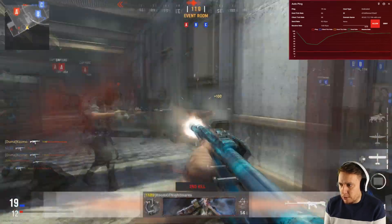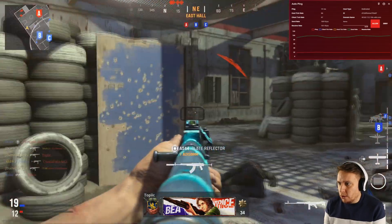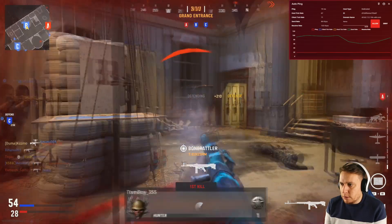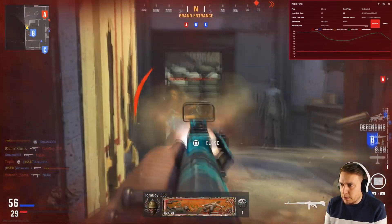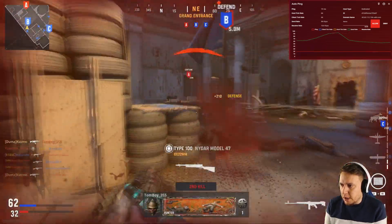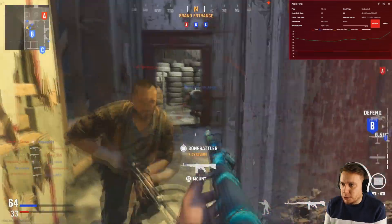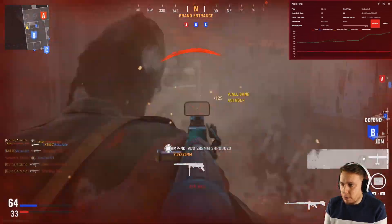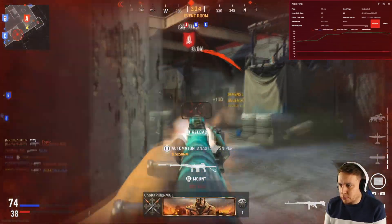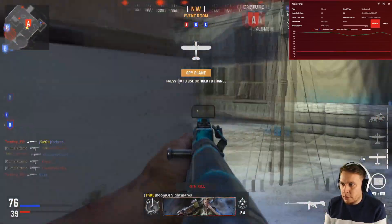There's another one coming around this corner, and one over there as well. Triple kill, there we go! They're all here. Another one. Yes please. Taking B. Denied. Clear that flag — push, push, push! Got him with the wall bank. How's he not seen me? There's loads of them.